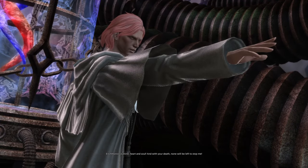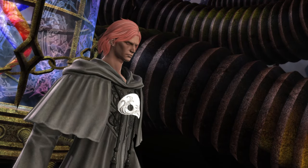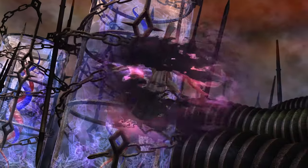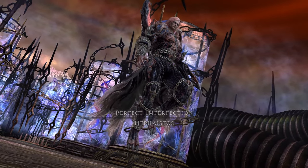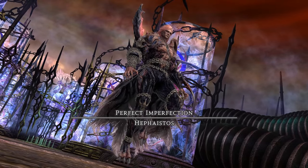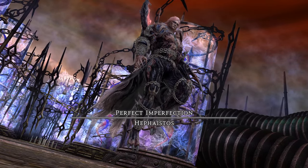Welcome to my Abyssal's The Eighth Circle Guide. We finally reach the end with Hephaestos, the perfect imperfection. He's an encounter with three distinct phases he will cycle through. Only two or three attacks are of major difficulty — learn how to deal with those and you'll survive fairly easily.